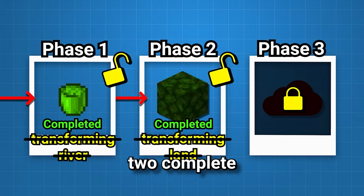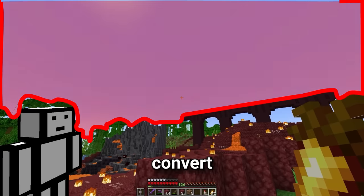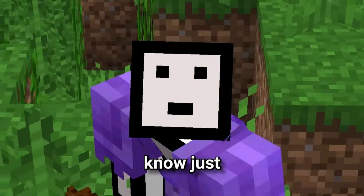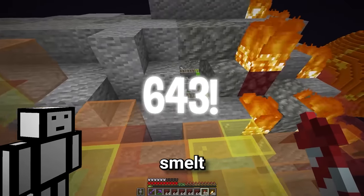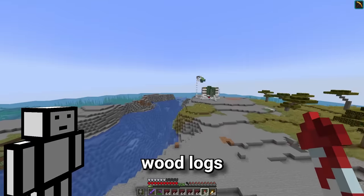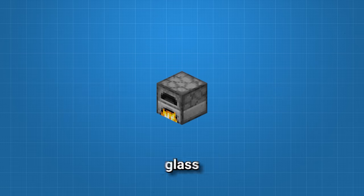The only thing that tells us we're not in the nether is the sky, so that's what we're going to transform in phase three. My plan is to convert the sky into a red color by putting a layer of red stained glass in front of the sky. But for this to work we're going to need a hell of a lot of glass, and I know just where to get it. This is my super smelting asteroid, and it can literally smelt thousands of blocks an hour. The only problem is we don't have much fuel left - we have zero. We might be able to use wood logs as fuel, and better yet, we'll use the asteroid to smelt the wood into charcoal.